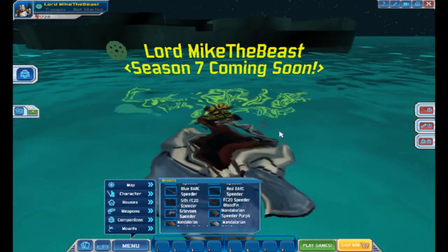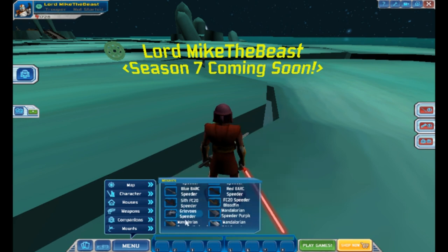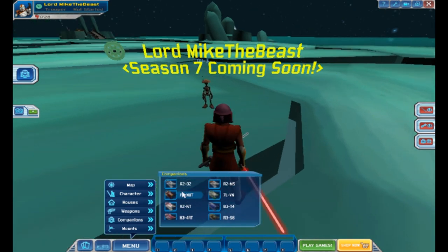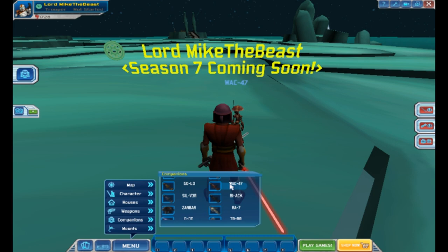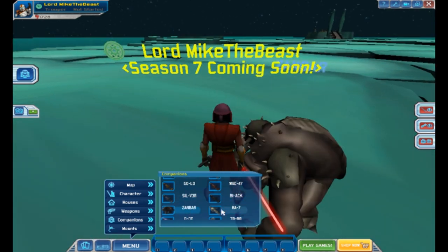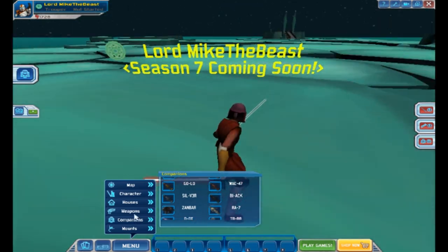To dismount you have to hit that. You could also get some companions here. As you can see, I have the DU-3 — I believe that's what it's called. Most of these were actually there originally. That black one is probably going to be my favorite. WAC-47, Silver, Zambar, RA-7 — yeah, that was original. The DOT — my goodness, I remember DOT! So that's pretty cool.